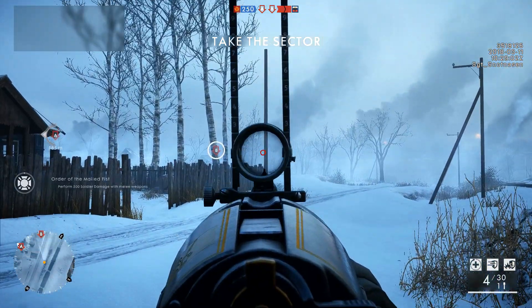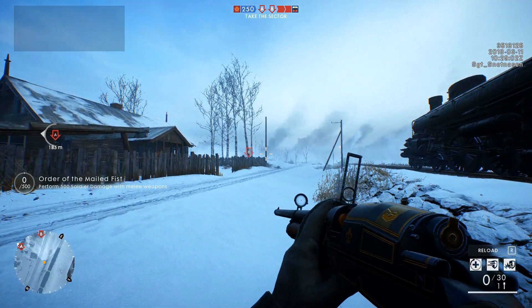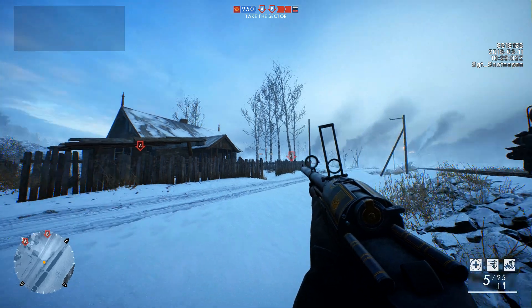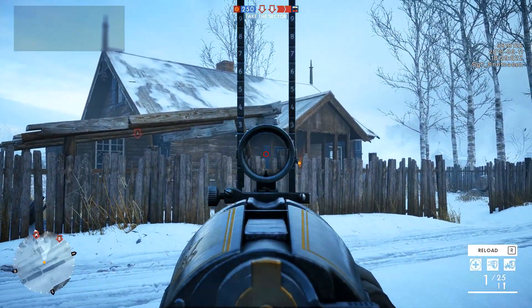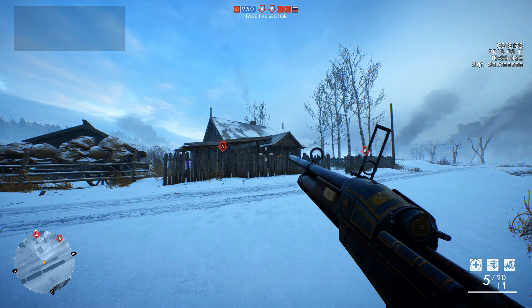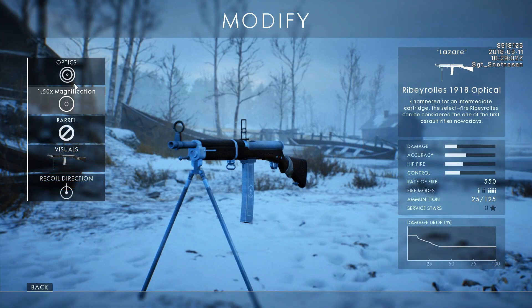First, we have the Sjögren Inertial Slug. This variant fires slug shells with a single projectile instead of buckshot like the factory version. It is equipped with a lens sight. You can expect it to behave similarly to the 1900 Slug or the Model 10A Slug — it's just a slightly longer-range, single-projectile version of the other shotguns.